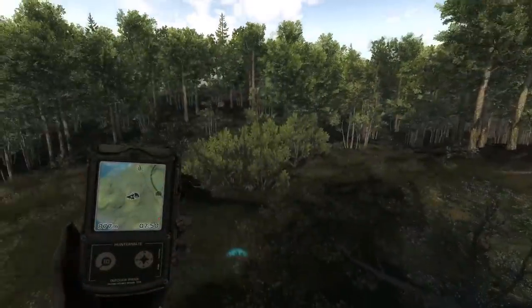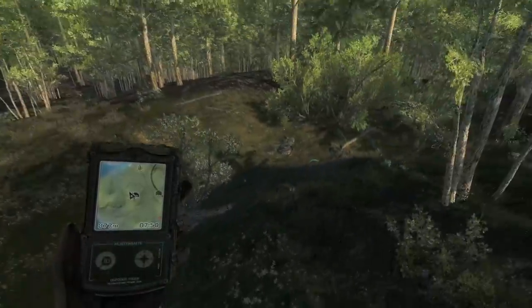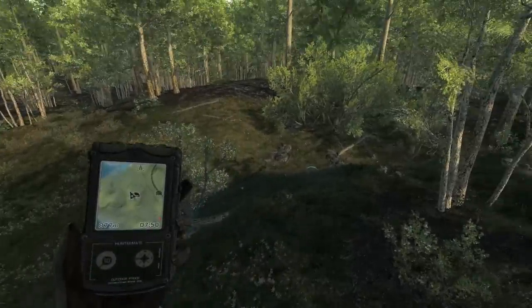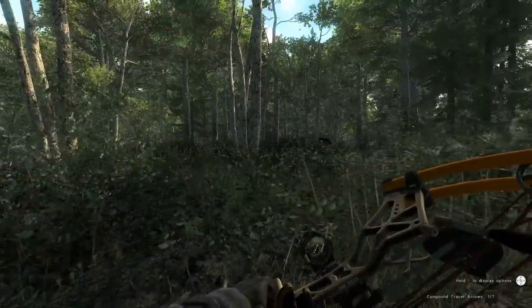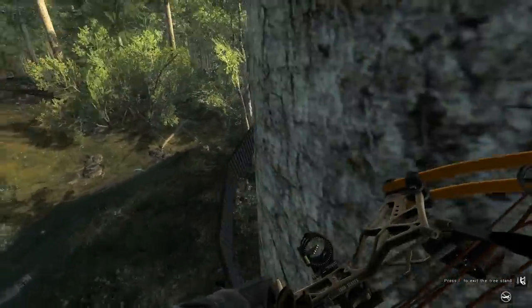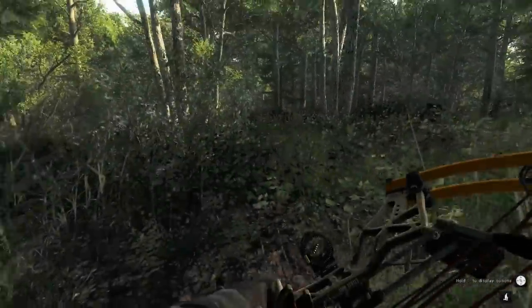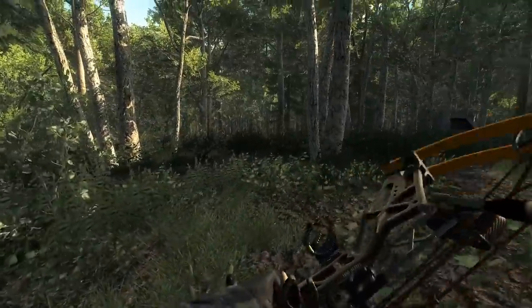This used to be a spot where I could sit and do my homework, just sitting in this stand all the time, and I'd usually get like a couple of bucks. Random bull elk would come through here. But I think ever since the introduction of bobcats, they just don't seem to show up here anymore. I can't see that doe when I get out of the tree stand. This might be the last time I actually bother to fast travel here, because as soon as I do, I get like one doe and that's it.